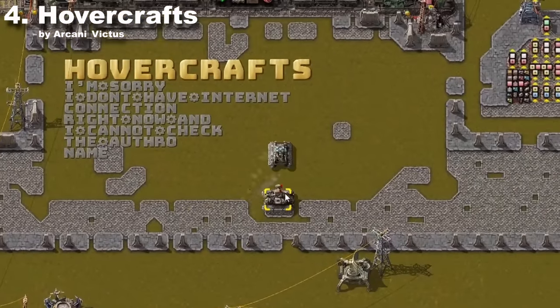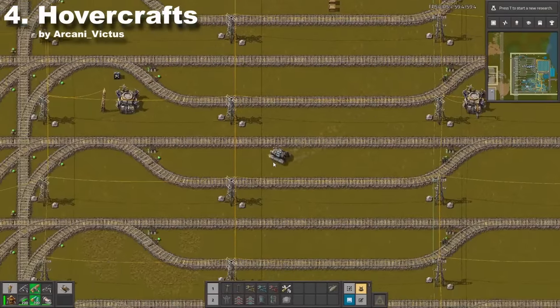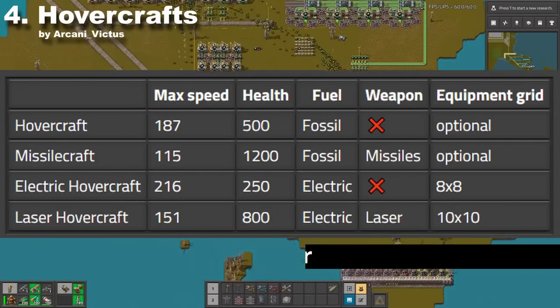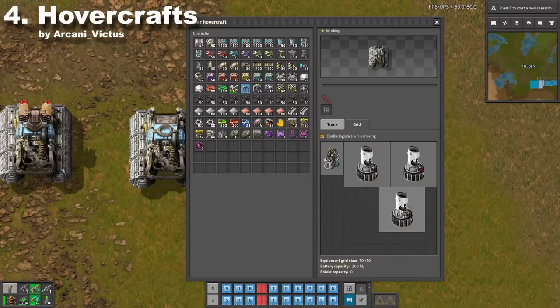If vanilla tank is not enough for your needs, then a laser hovercraft should do the job. Use four new vehicles to travel on land and water with ease. Nuking your neighbors was never that easy. Here are the stats for all the hovercrafts — some are quick and some are tanky. The electric hovercraft also has an equipment grid like Spidertrons.